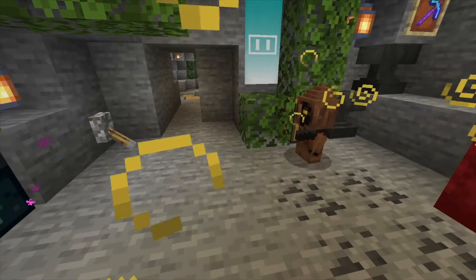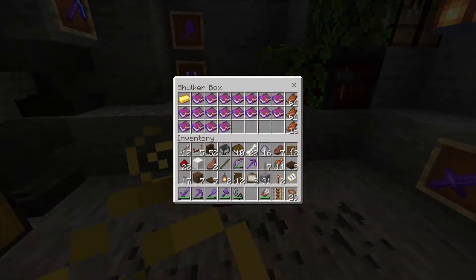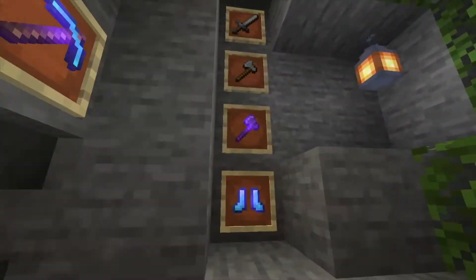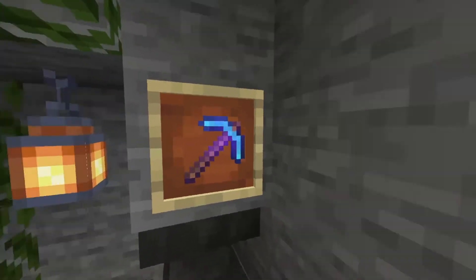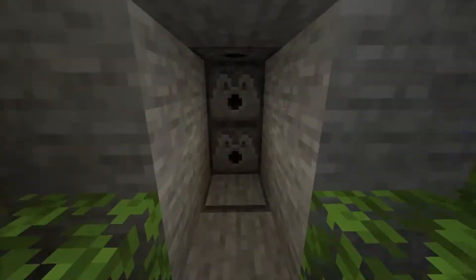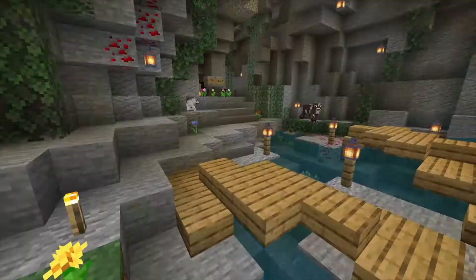Look at my books! Brendan stole a netherite axe - my first diamond boots, first silk touch pick, some first stone tools. There's an armor dispenser that dispenses zero armor. And I gotta show them the doorbell, Acid - you want to go ring the doorbell? I'll show them.